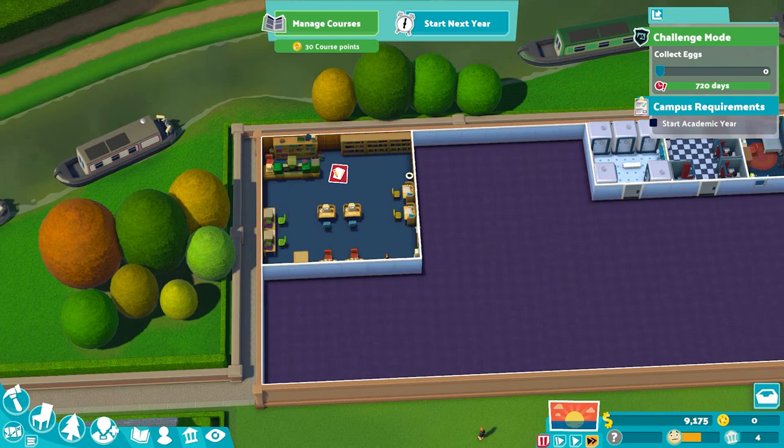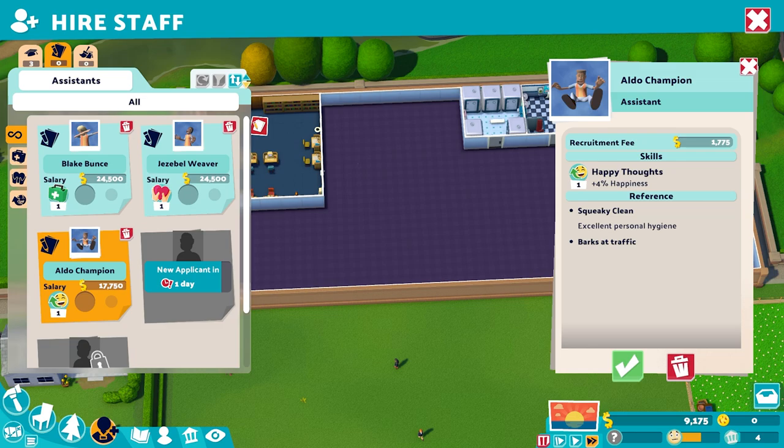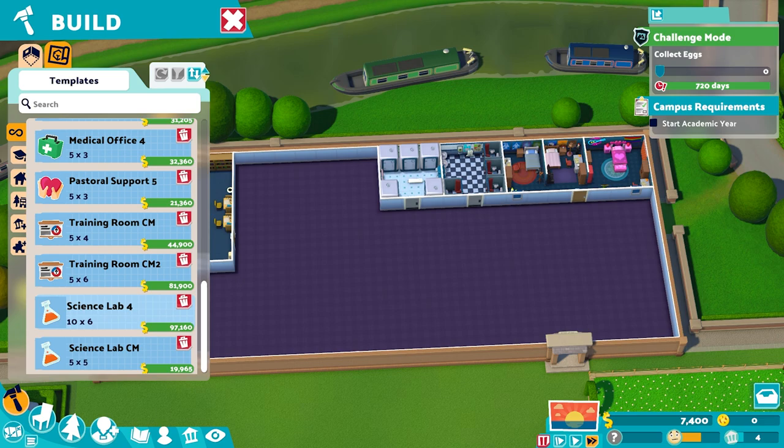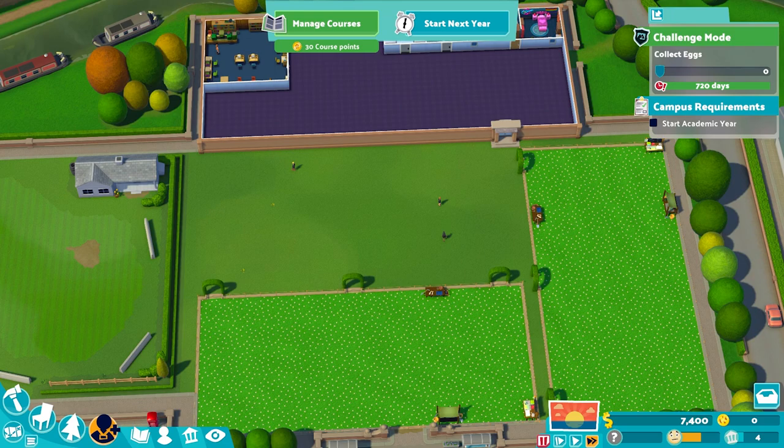The library template has the large librarian's assistant desk in, so you get a boost to the learning rate. We don't have a bookcase that specializes in improving the egg hunting course, so we need to make sure we've got plenty of boosts to the learning rate within that library. So far we have our two dig sites, one dorm, a bathroom, a shower room, and a library.